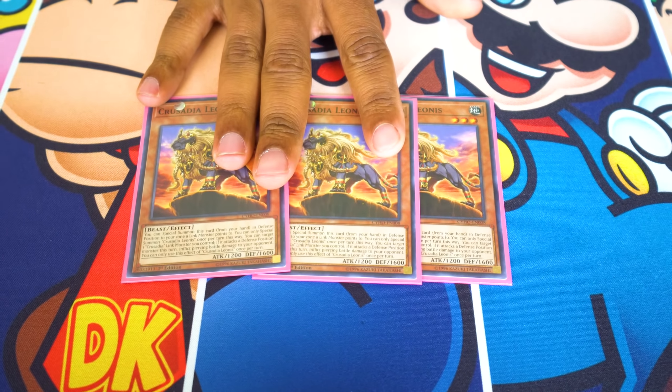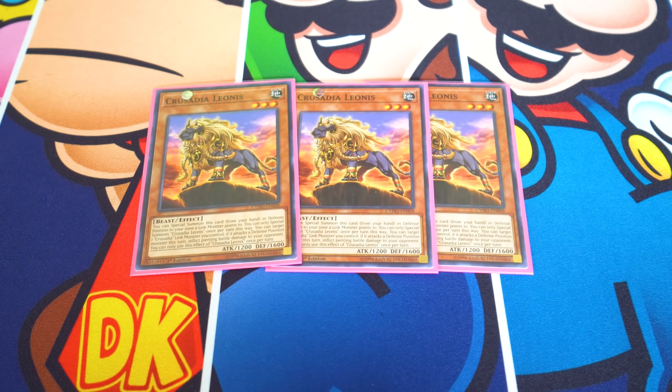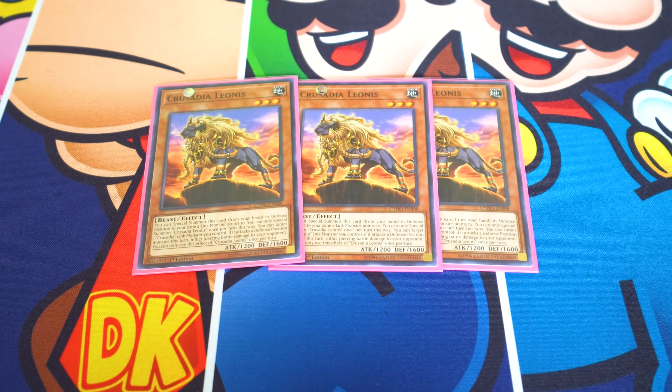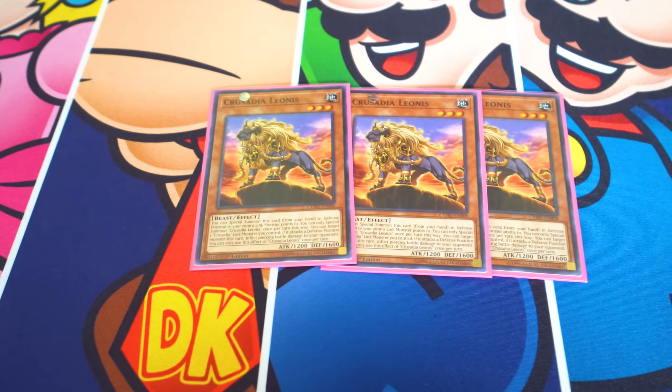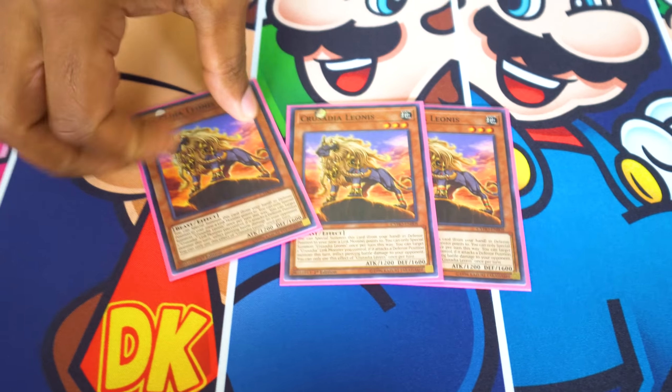Palladian Leonis on the field targets a link monster and gives that link monster piercing damage, which is really good because your monsters get really big in this deck. Your opponent's going to try to defend, and you don't have time for that — we're just running through everything.